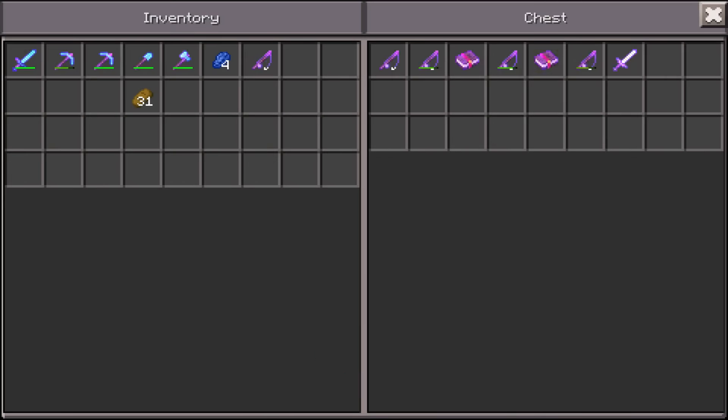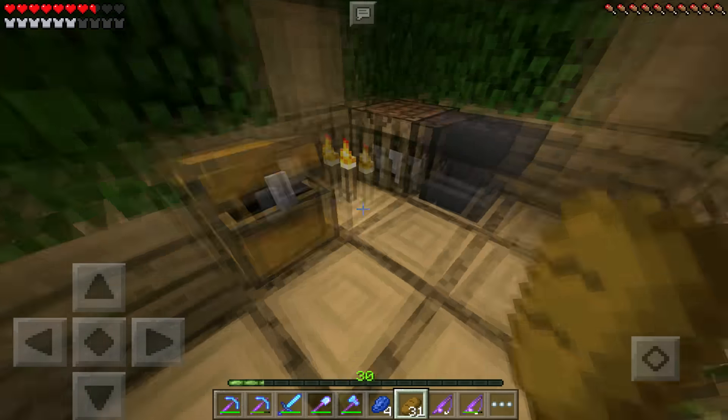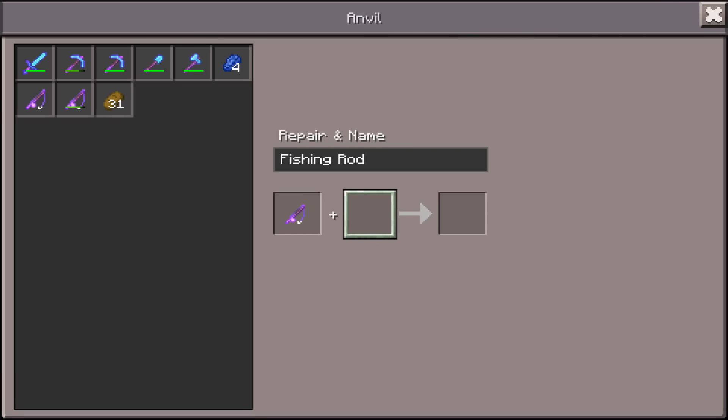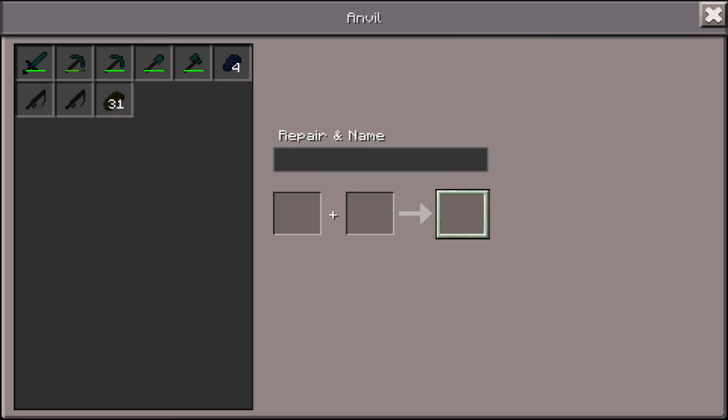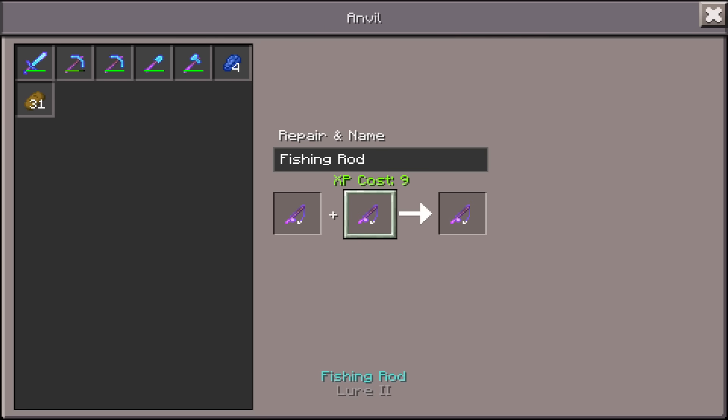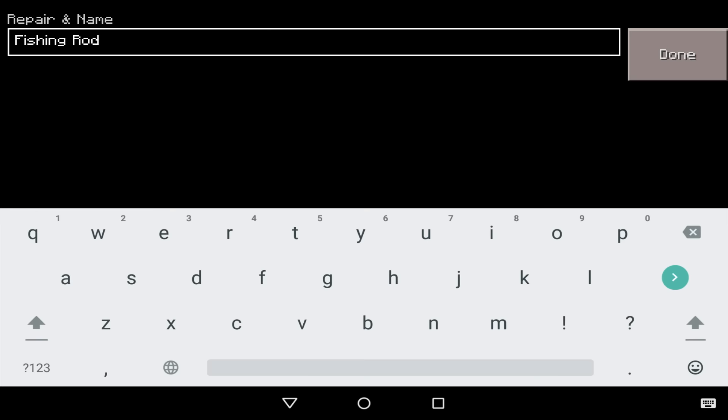Lure 2 — look at that! So we have Unbreaking 3 and Luck of the Sea 3 — I need to combine these. We'll combine the Luck of the Sea and Unbreaking first, and then combine Luck of the Sea with Lure 2 and Unbreaking. I think this is the best fishing rod you can get.